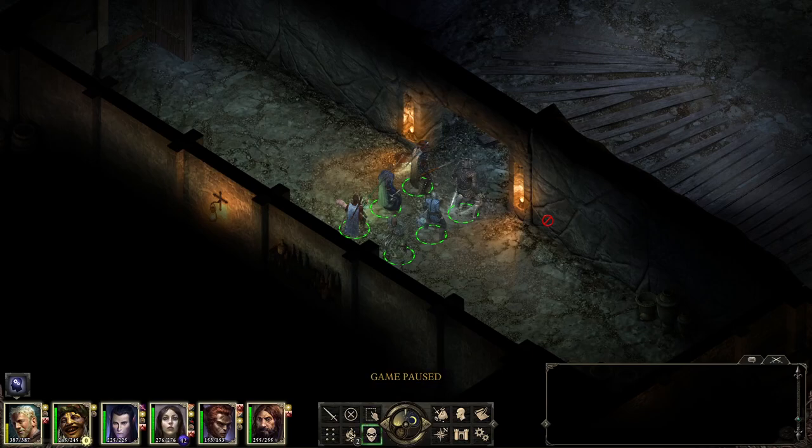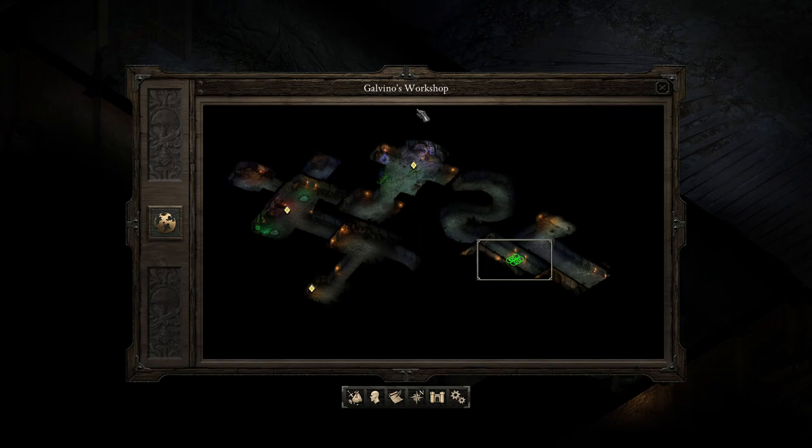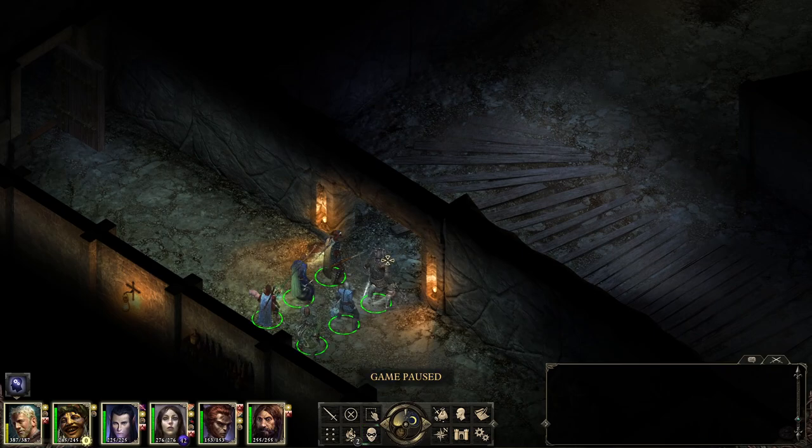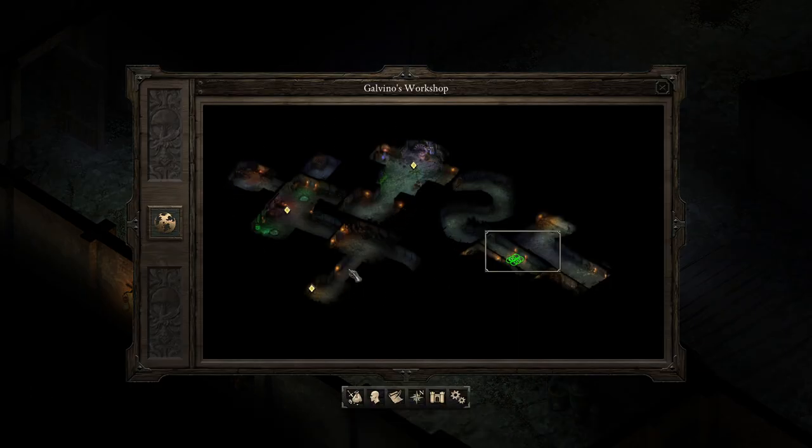Hello everyone, welcome back to the channel. My name is Cordant. We're back for some more Pillars of Eternity with the Triple Crown difficulty settings. We are currently exploring Galvino's workshop, because this seems to be a prerequisite to be able to access Durgan's Battery. We've explored most of the area and I think I just have this bottom section and upper section left.